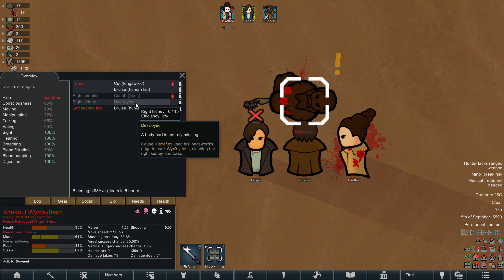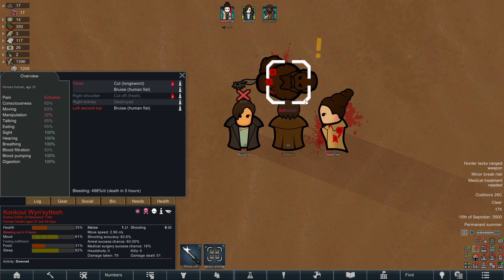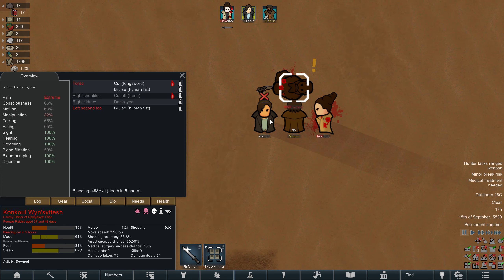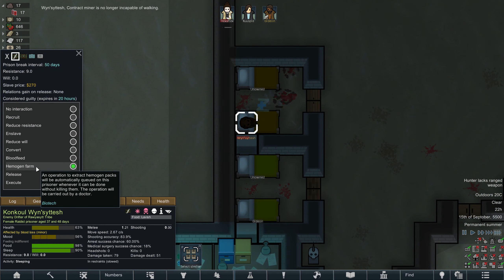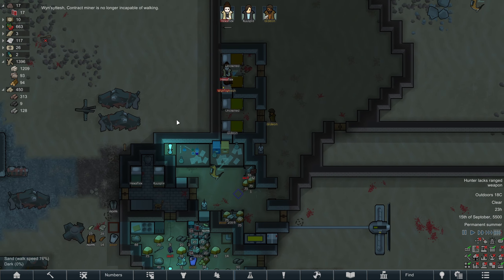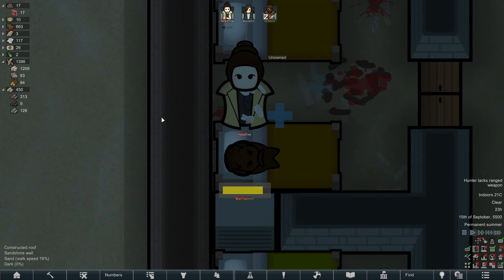He lost an arm and a kidney, so he's not in great shape. We can capture him just to harvest blood from him, though — that's not too bad. I'll get Kuzboi to do that. Alright, he's set up for a hemogen farm. Hexaflex is already in there doing the work.